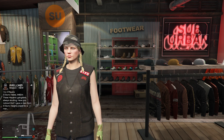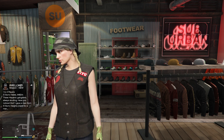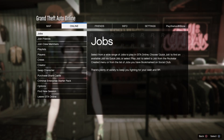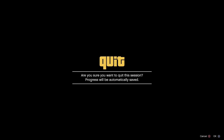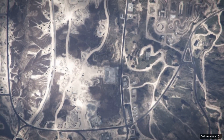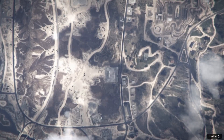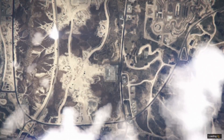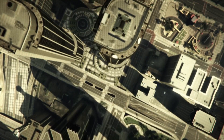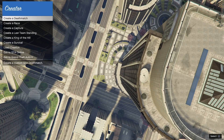Whenever you save the outfit, we're going to do the transfer glitch. All you have to do is go to online, go to creator. Whenever you go to creator, all you want to do is make a land race — simply just like this, go and make a land race.